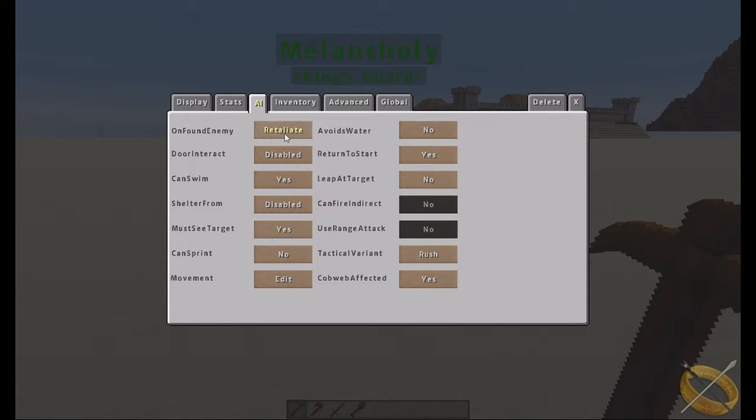'Found enemy' determines what the NPC treats as an enemy to fight — standard mobs like zombies or skeletons, and importantly other NPCs from hostile factions. The 'panic' setting makes them behave like a villager — running around in circles or doing whatever they can to get away. 'Retreat' makes them run away in as straight a line as possible.